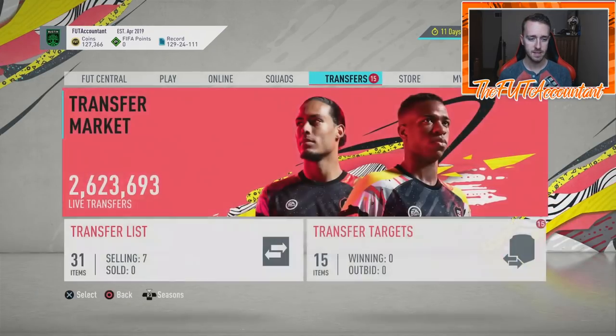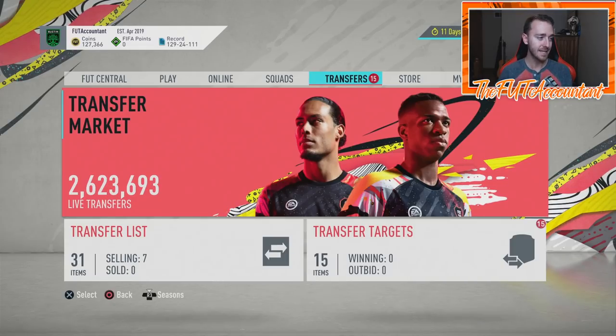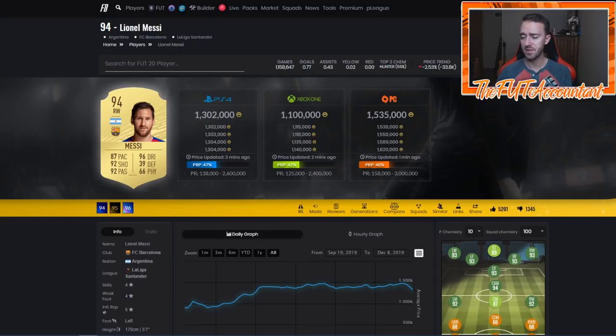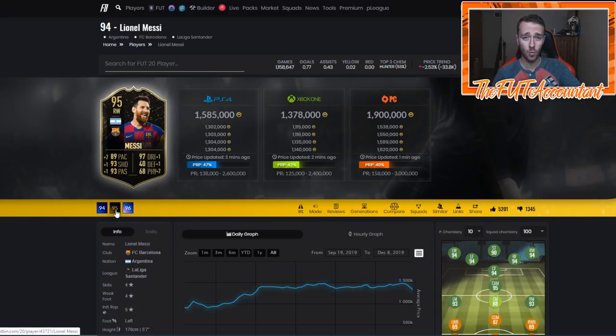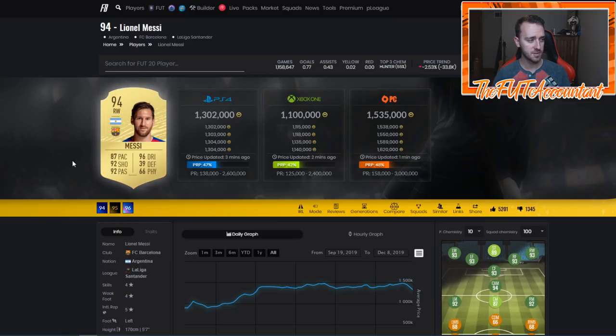I have some high-rated golds for the Messi SBC. Speaking of high-rated golds, let's start talking about that. The Messi SBC is the main thing this week. I did a video yesterday on what I think the requirements are going to be and how we can invest. You've already seen a lot of stuff move because of it. Messi was 147 on Thursday, dropped to 1330, was actually at 127 at one point today on PlayStation. His inform is at 15 and this new Team of the Group Stage card is at 2.3 million — unbelievable, just because people know the SBC is coming.